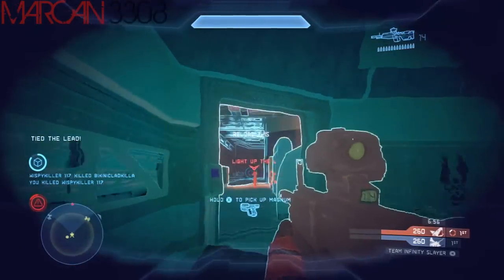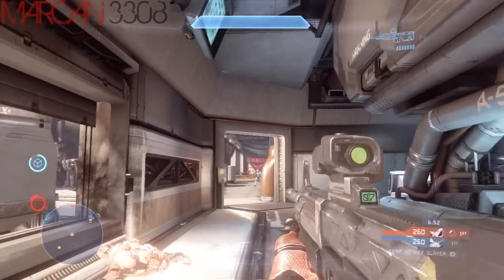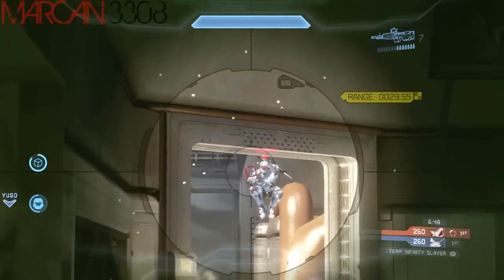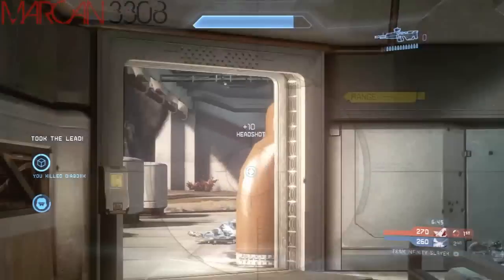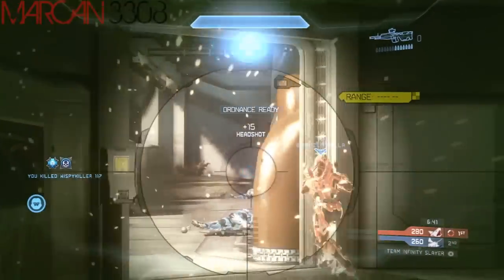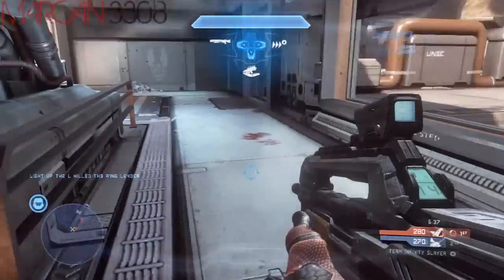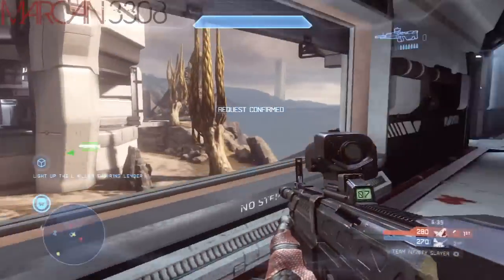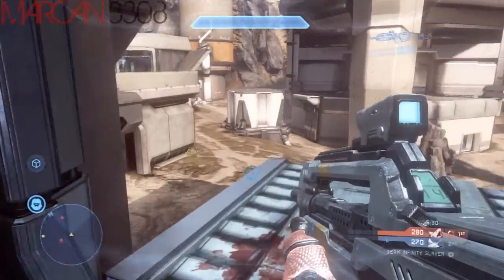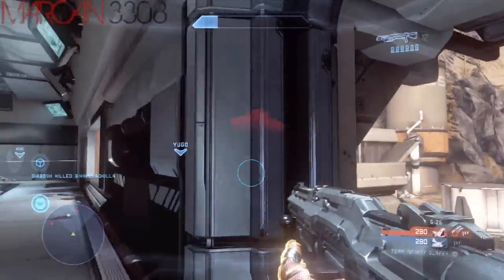A lot of people only use this armor ability to see where the enemies are, and don't really use it as an offensive tool. When you put on your Promethean Vision — say you're in a firefight, shooting at somebody, and they retreat behind a wall — put on your Promethean Vision and you'll get a full silhouette of where they are, whether they're crouched, coming back for another shot, or running away. You can actually change your game plan based on what you see.